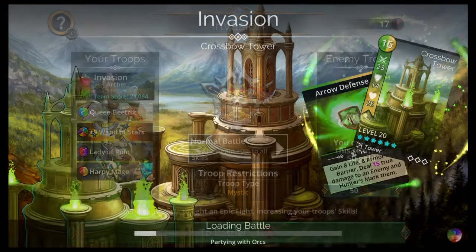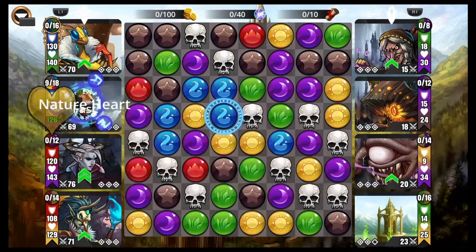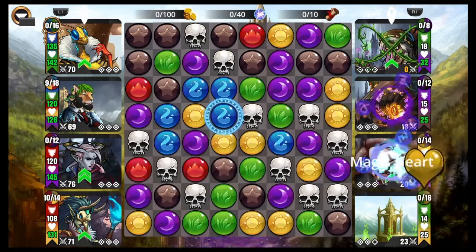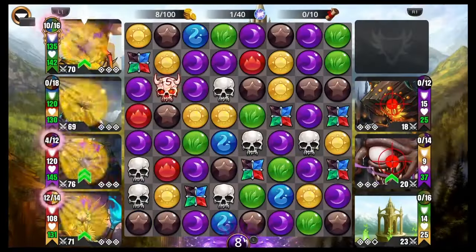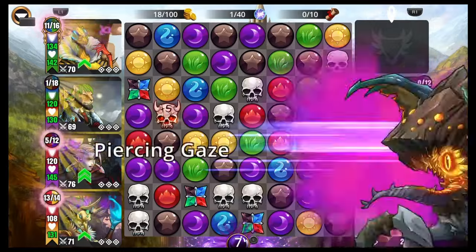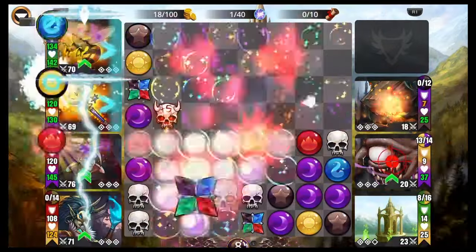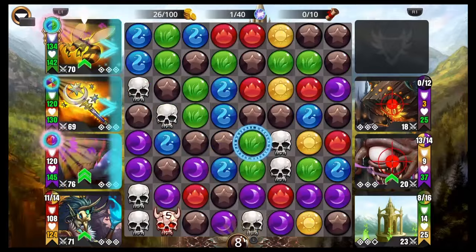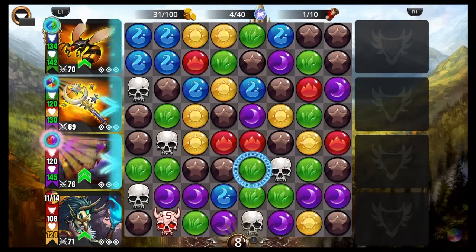Once again in this order for a reason. We want Queen Beatrix to get up first, so we're not going to block her with the wand or anything — we're just going to throw her in the top slot. Then the wand in second slot can catch four other colors — it can catch everything but green and blue. And then Lady of Ruin just one-shotting towers — it doesn't need to get up until we already shoot off our Queen Beatrix most likely, so it's fine in third slot.